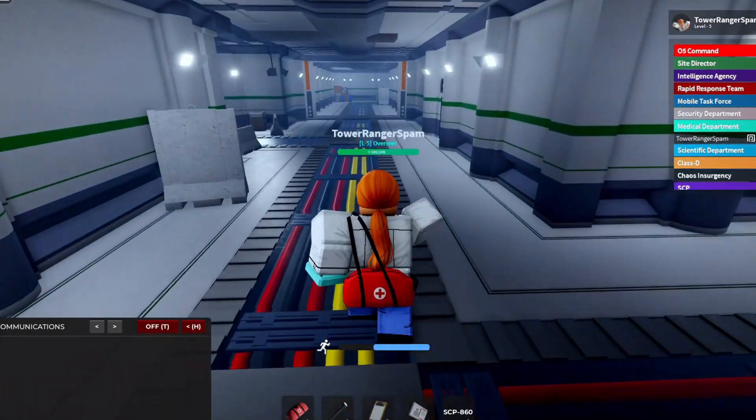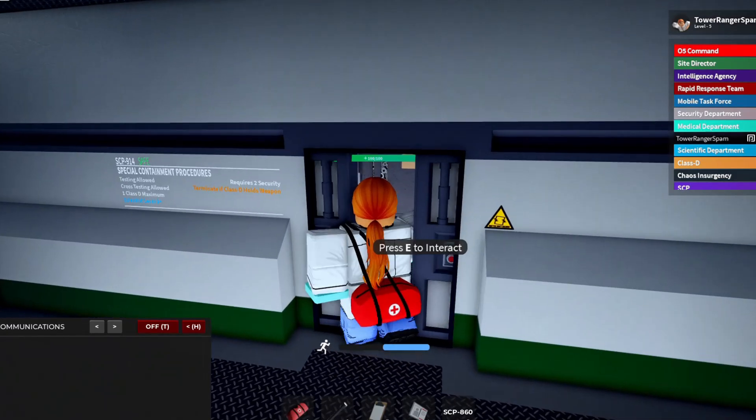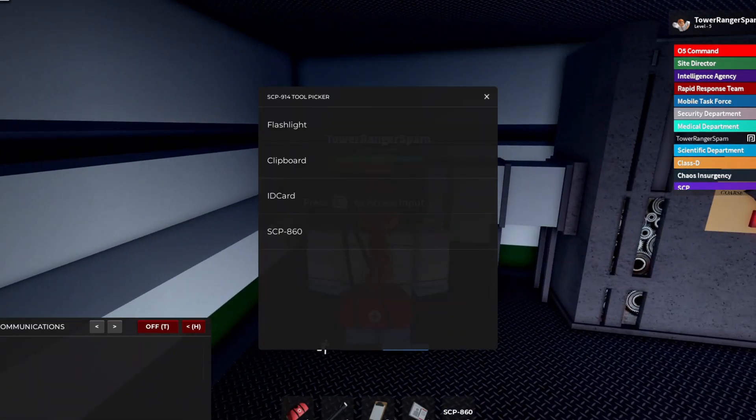Come over to 940. SCP-860 will despawn, so you've got to be quick.